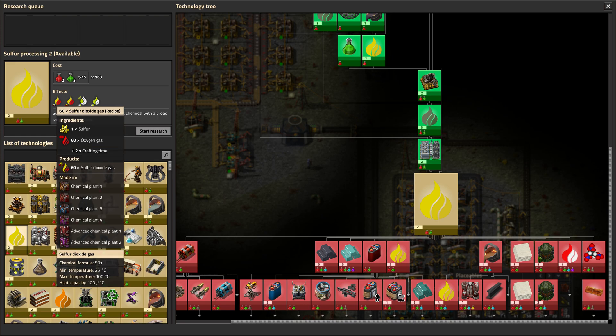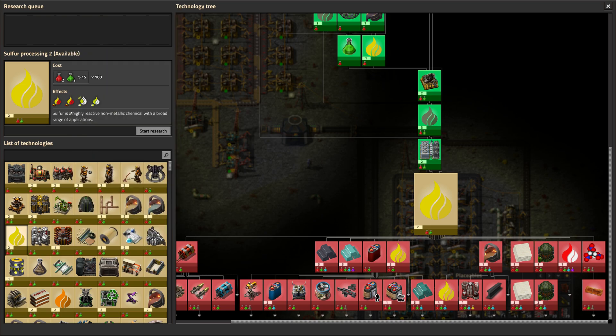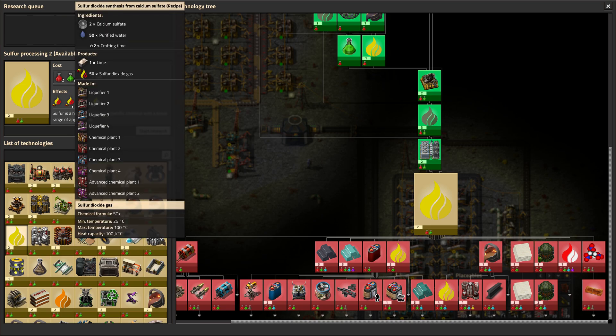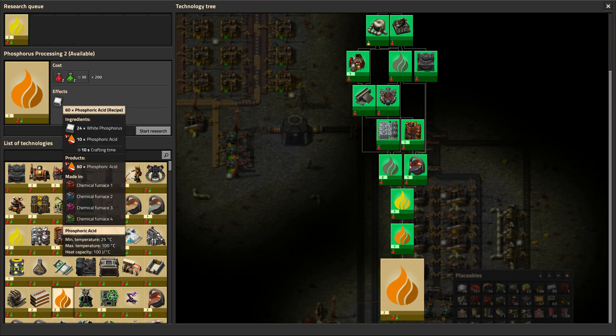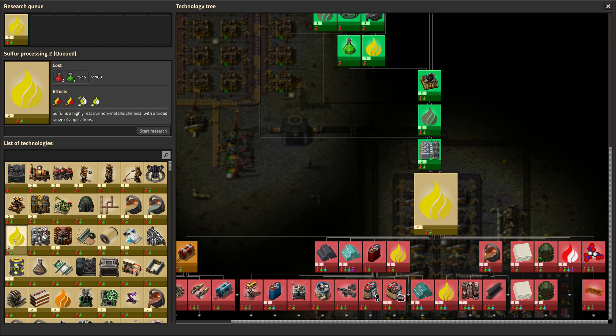Since we're going to be producing sulfur, we need some ways of getting rid of it. For one, we want to be able to create sulfur docs. Right now it's a byproduct we get from lead, but now we can take sulfur and just create it whenever we need it. In addition, we can get sulfur dioxide synthesis from calcium sulfate — the calcium is also a byproduct of our making of phosphorus — and we can turn that into lime and get some sulfur dioxide gas back. We also have a way of making phosphoric acid directly from phosphorus, because right now we're using sulfuric acid first. But for now, let's get this sulfur processing done so it'll be ready when we need it.